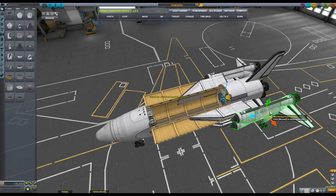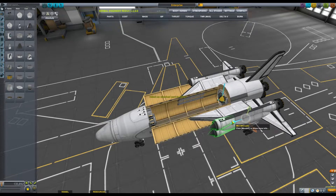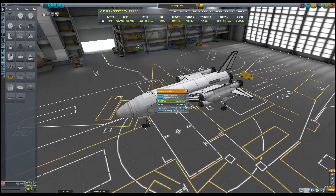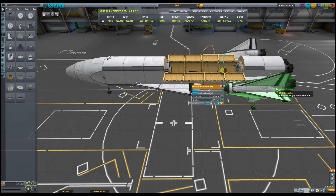Use the move tool to align your wings, fuel tanks, and other parts, and balance your aircraft. Right click and refill those fuel tanks, and repeat this process until your center of lift and center of mass are aligned.